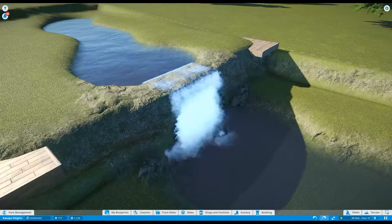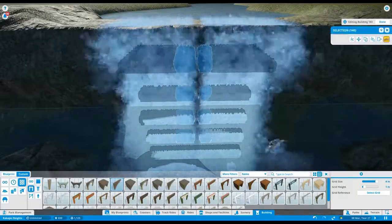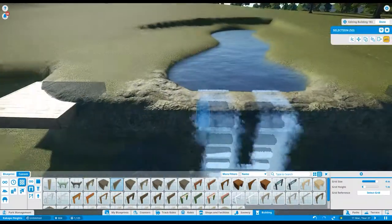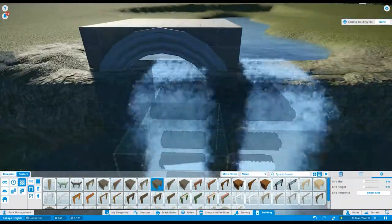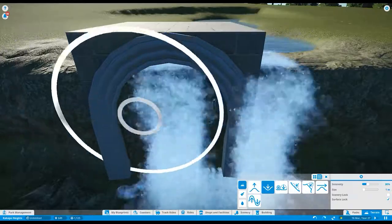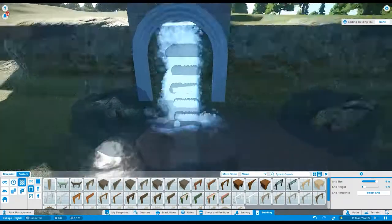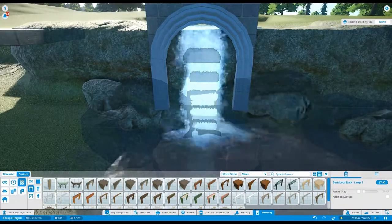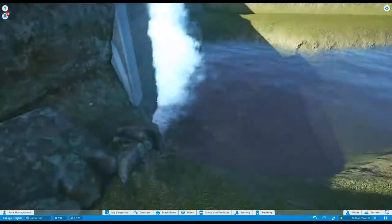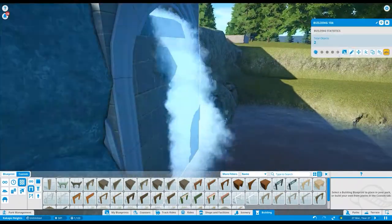Welcome back to this weirs and waterfalls series for Planet Coaster. In the previous video I made a log weir, which I'm now dismantling to try the next project: a weir more like a man-made dam structure with an arch that water flows through. This means I don't have to worry too much about the visual effect of water jumping over the land bridge between higher and lower water levels, but the challenge was how the water would look flowing through the arch.